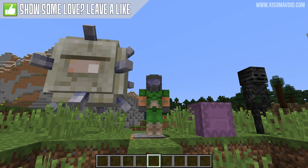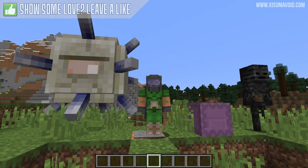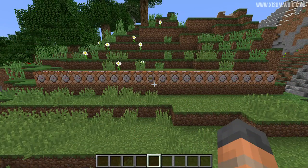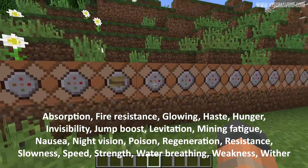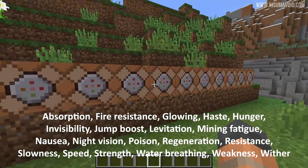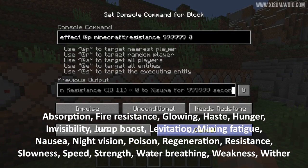In front of me are 20 command blocks and these are going to give us the status effects that we need to get this advancement. Now if we were to take away any one of these, we wouldn't be able to receive this advancement.